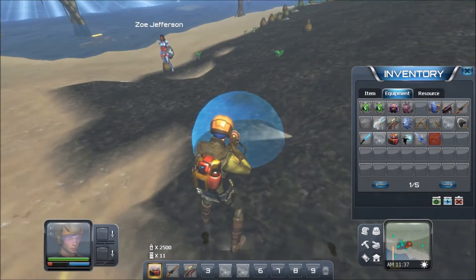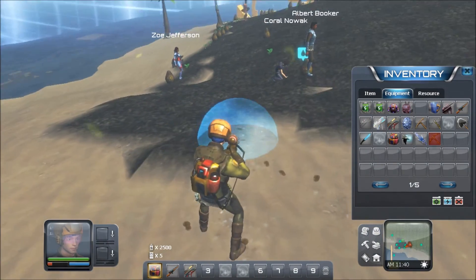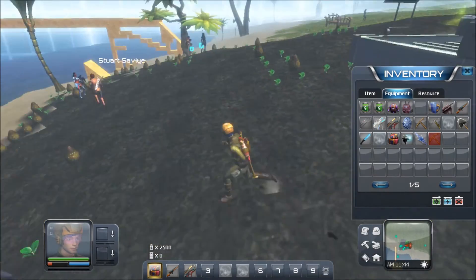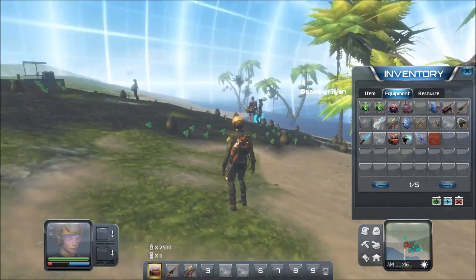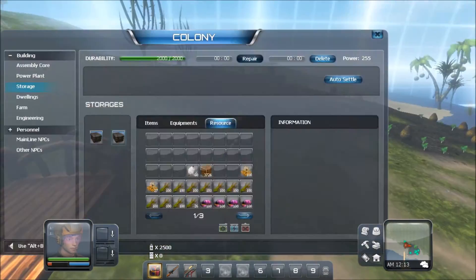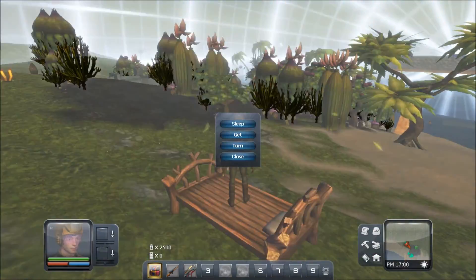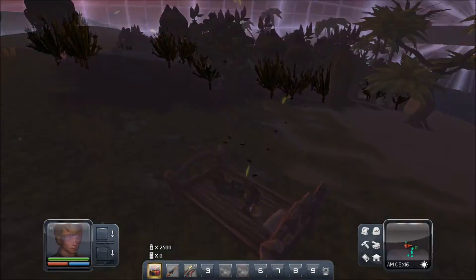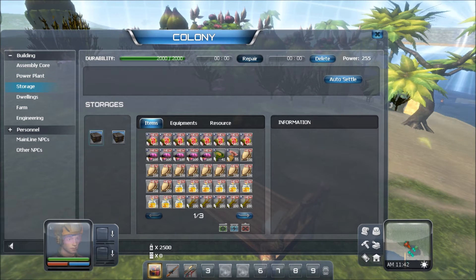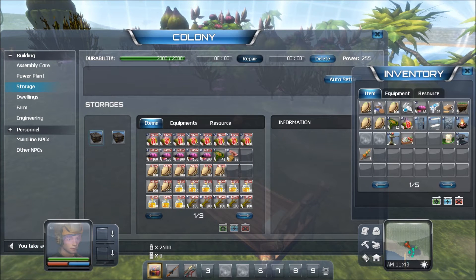Of course, I didn't put this on my main platform, because that would be stupid — which was where it was originally, admittedly. So, once this gets planted, you can pretty much just sleep for a couple of days or go adventure for a couple of days, and you'll notice the plants grow at a pretty constant rate. As long as they have the pesticide and such, you're good.